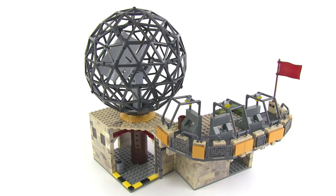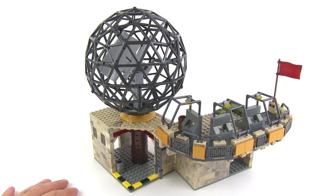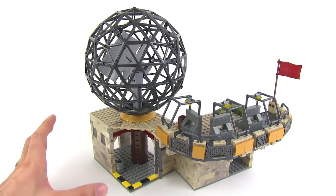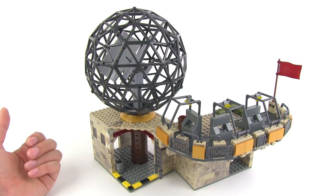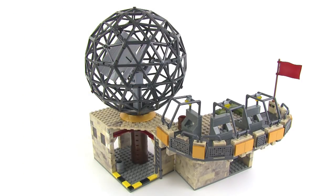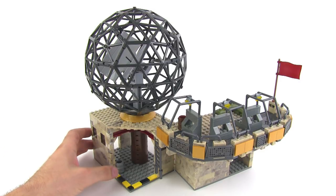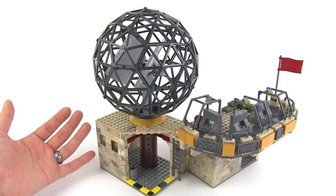Sometimes things in construction sets are a little bit abstract or inspired by something, but not really replicating it. In this case we have a direct corollary between the actual game Modern Warfare 3 and the set, because there actually is a map called Dome. You've got a big derelict radar dome — a radome — and a support structure. It's in a desert biome, which explains the desert camo as the main color of the entire structure.